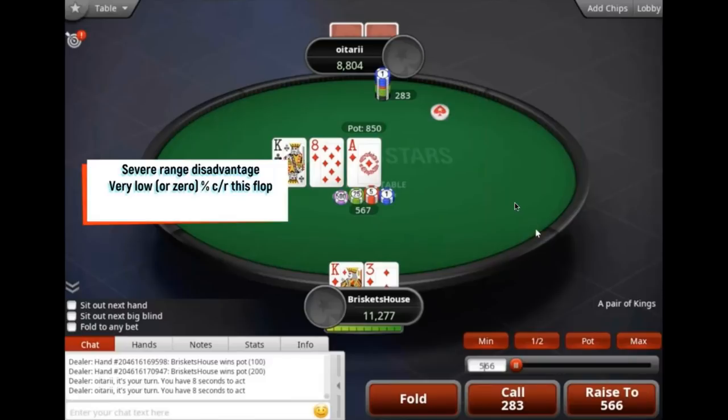There's a 50% C-bet from the button, and we're at a severe range disadvantage from Brisket's perspective. We have very low or 0% check-raise on this flop. A lot of people might see this and say we've got a pair and a flush draw — really good hand — and we can be deceptive and check-raise it. But on ace-king-8, you're at such a big range disadvantage, meaning your opponent has such an advantage with the strongest hands — pocket aces, pocket kings, ace-king — that it's really difficult for us to be check-raising this board. Pocket 8s is really the only monster hand we have on this flop, so I advocate a pure check-call or check-fold strategy.